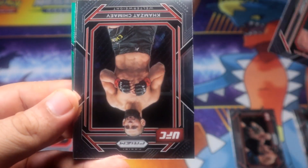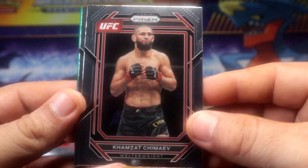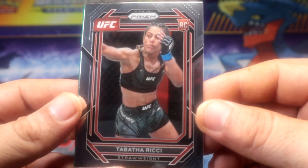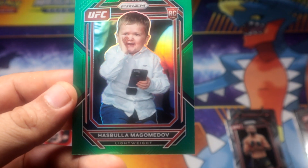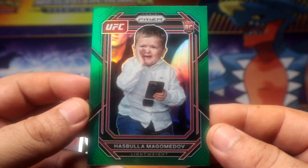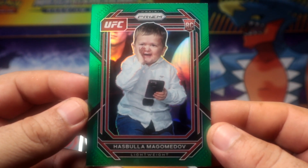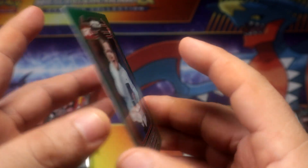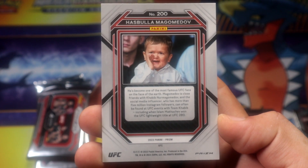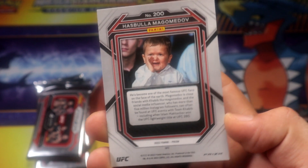We're gonna have our first screaming crazy rookie card — no way guys, no way! Green Hashim Bullah rookie! I mean, it's not a super crazy pull, there are definitely shorter-printed cards, but...